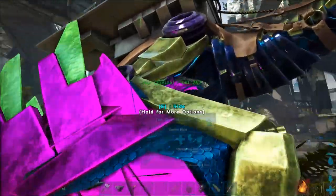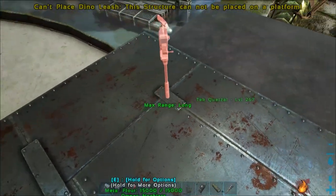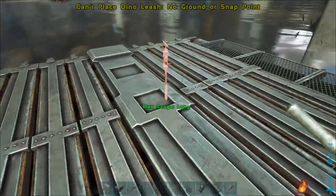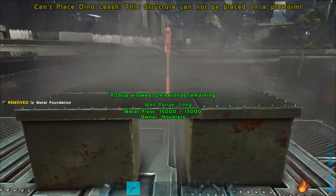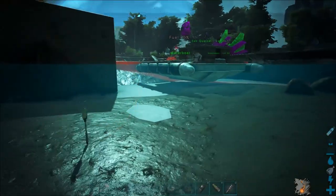Here we have a quetzal — when you mount it, you're not able to put a dino leash on the platform or on a foundation on the platform. Here's a raft — I was thinking maybe you could use it in the ocean, but no. Even with a foundation down, you still can't. You can put the leash down in the water, just not on anything that can move.